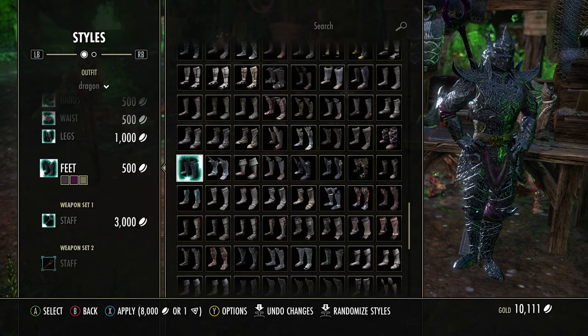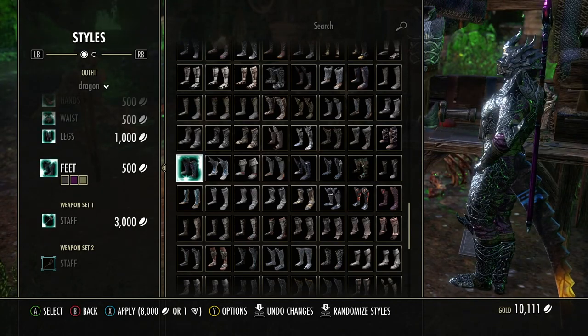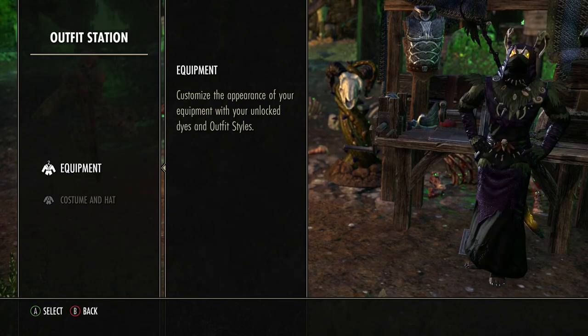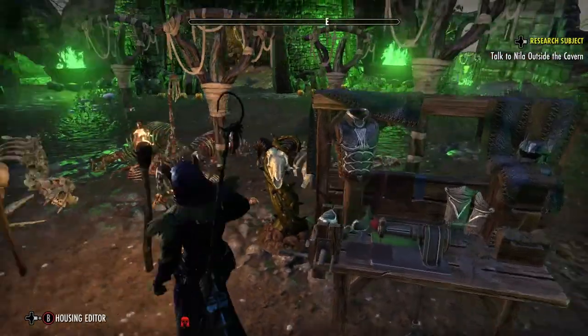You get all those from the golden Dremora plunder skulls. The cool thing is you can look at any armor set that you want, then just press start and accept and everything goes back to normal. I had taken my equipment station from my house.